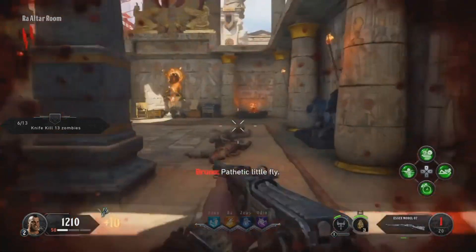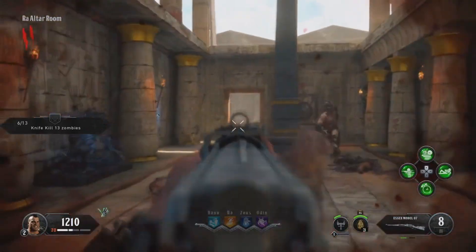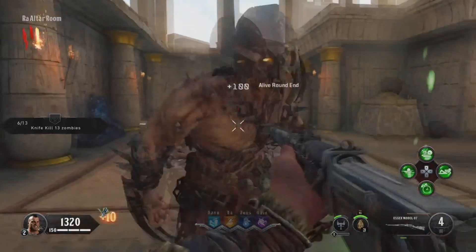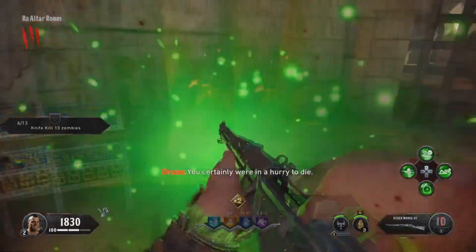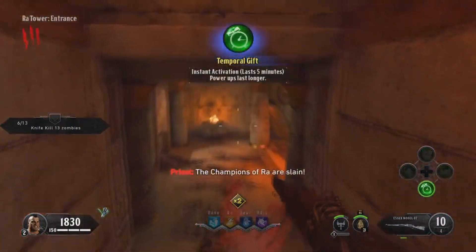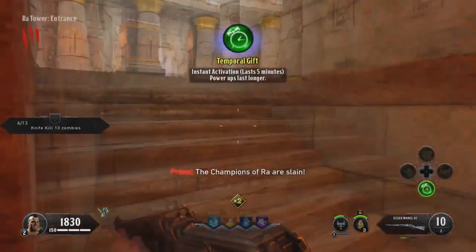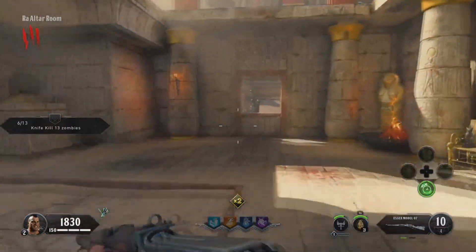To take out the first champion, you're going to want to be using your Essex model. It is really really powerful. Just spend a little bit of time killing him, especially with the round two zombies — it's very easy to maneuver around him. Then make your way over the bridge after defeating the Ra statue and over to the Danu statue.